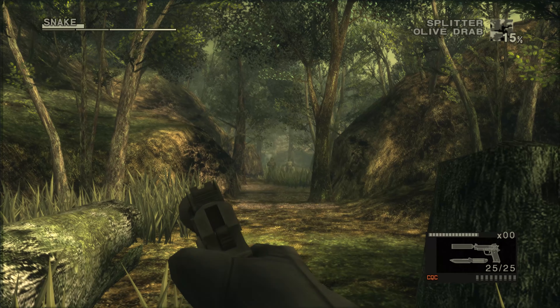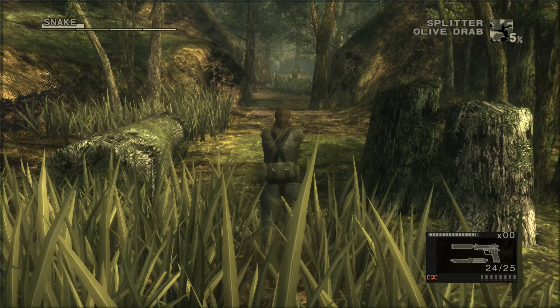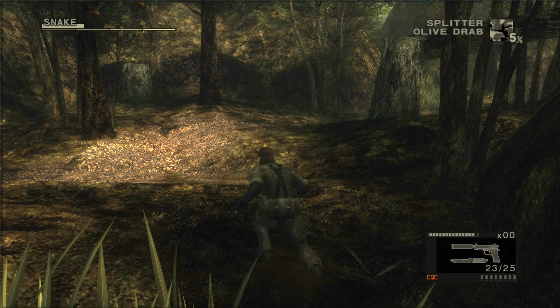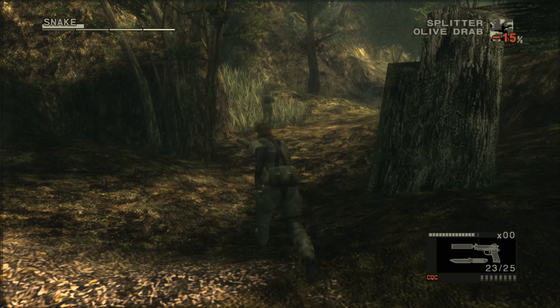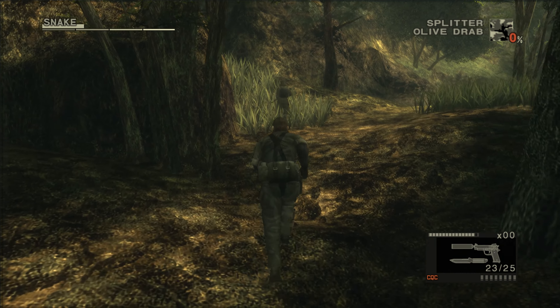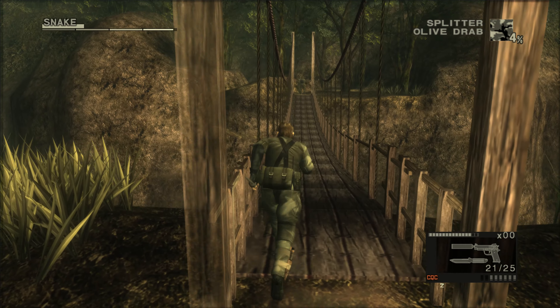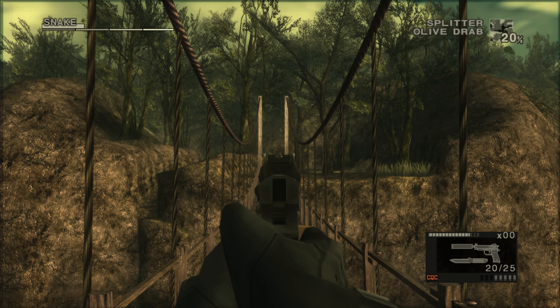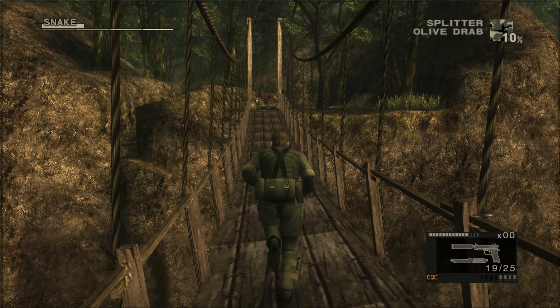At the start of MGS3, our first encounter with a KGB happens here. There's a technique known as Trank and Roll, which is most effective when the sentry isn't facing you. This move involves precise timing, relying on third-person shooting to tranquilise the enemy, followed by rolling into them — it quickly incapacitates the guard, allowing you to stay on the move. The timing has to be perfect: just as you shoot the enemy when he starts to turn around, rolling into him knocks him out instantly.